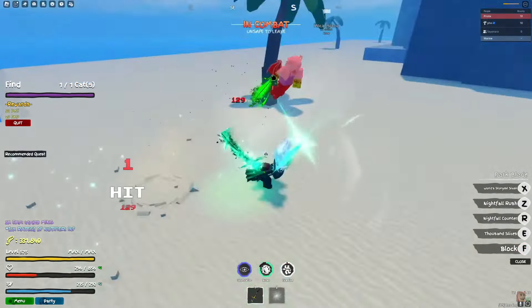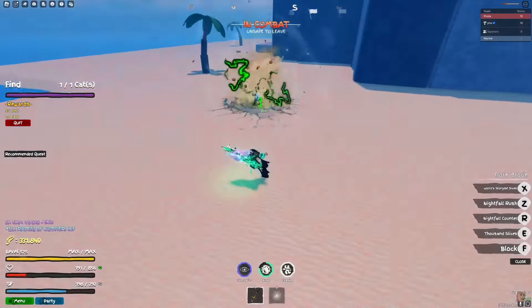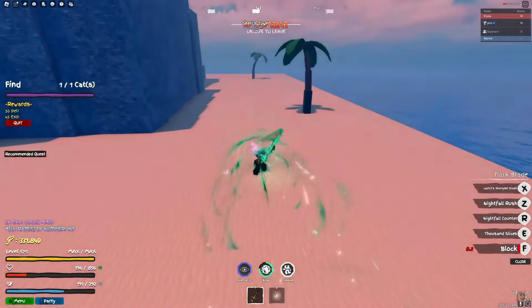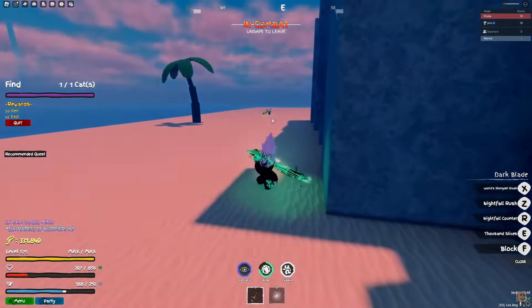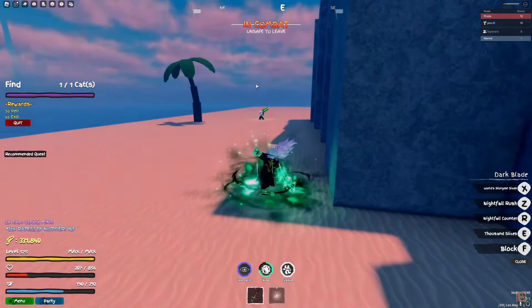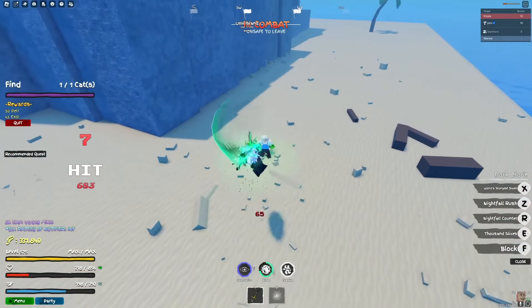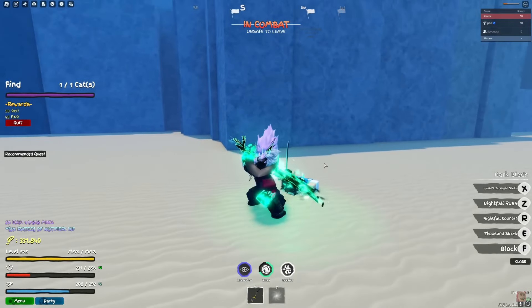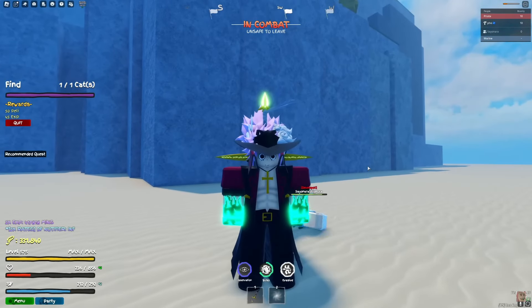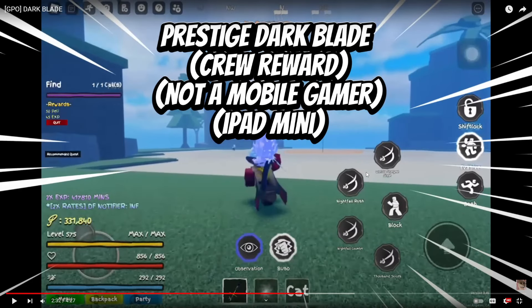The aura on it looks clean, and it matches your Haki - that is so clean. Nightfall rush lunges you really far. The counter - that's so clean, that is actually so clean. Does it block break? This is the prestige dark blade, the crew reward, not available to mobile.